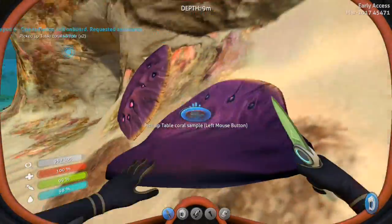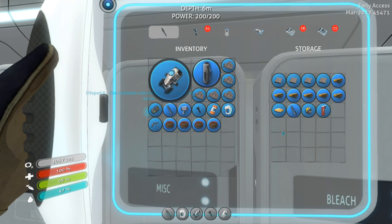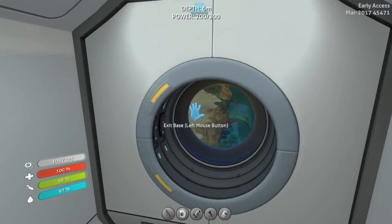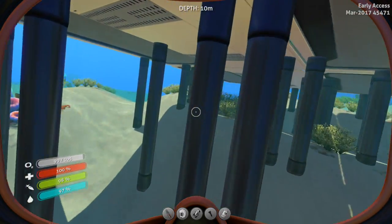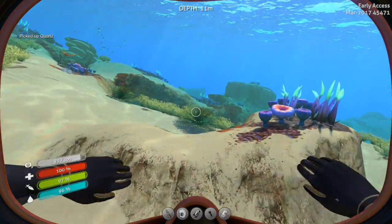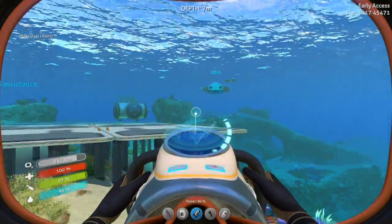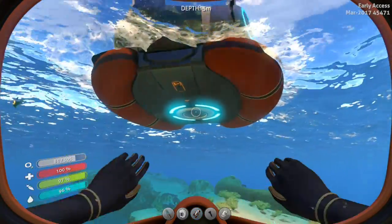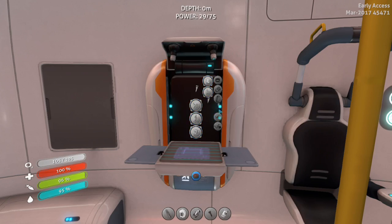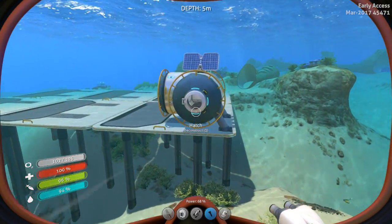We need six silver — oh, we only have five. Bummer. So we're not making something. We've got the four of those. What else do we need? We need two quartz. There's one right here under our base. If we cannot get stuck on the shaft... There we go, we got what we needed. I need two wiring kits and two computer chips, but I'm gonna be shy one silver. I'll make one computer chip and two wiring kits. That means I can craft some stuff in here.